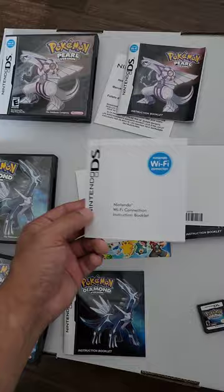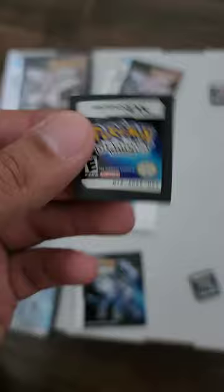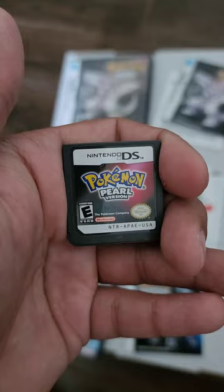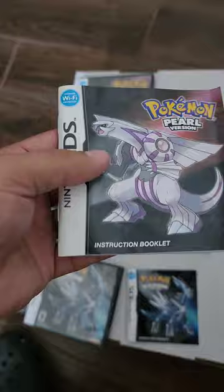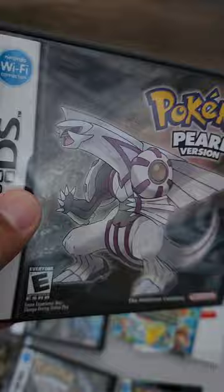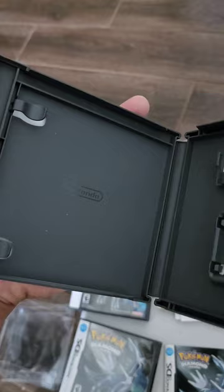Moving on to Pearl - there's a little imprint on the cartridge, also an American copy with all the correct prongs. It does come with a manual that has some slight warping, which happens when a game has been used. The box for Pearl is looking good with not many flaws - the plastic looks fine, no scratches or indentations. It's also an authentic Nintendo case with the Game Boy Advance holder.